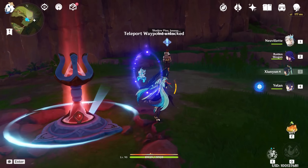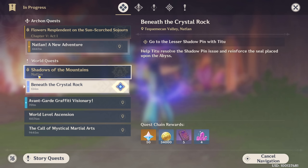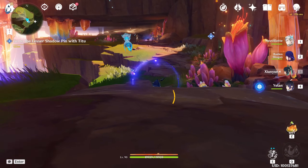Activate, and behind you will find this NPC. Let's talk to this NPC. 'Shadow of Mountains, Beneath the Crystal Rock' — so this is Act 1. Accept it and let's go toward in front of us.